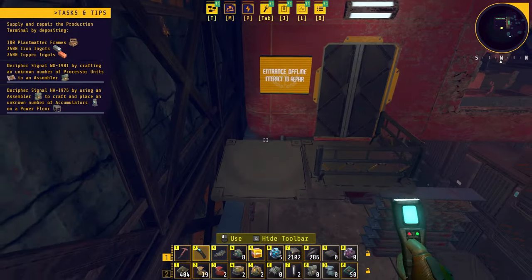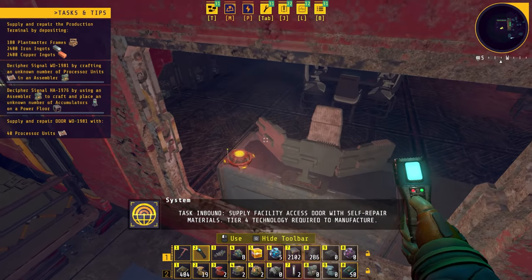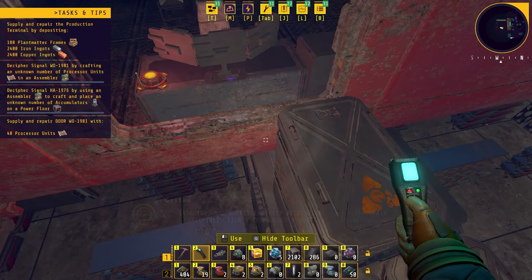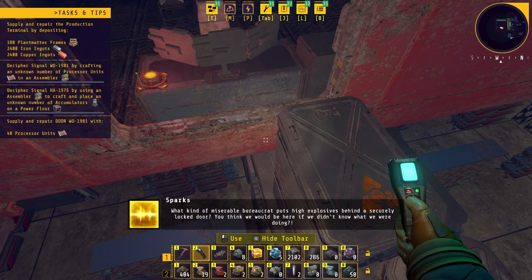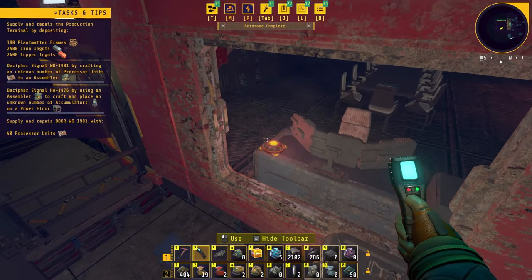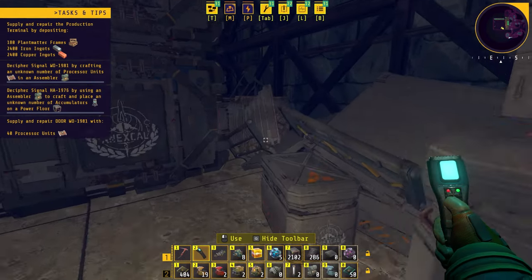The last thing we need to do in this building is go over here. The task is to supply the facility access door with self-repair materials — tier 4 technology required to manufacture. Looking through the window breaker, I can literally see the mining charge tech fragment on that table. What kind of miserable bureaucrat puts high explosives behind a securely locked door? You think we would be here if we didn't know what we were doing? I want you to fix that door as soon as possible — I want to blow things up.